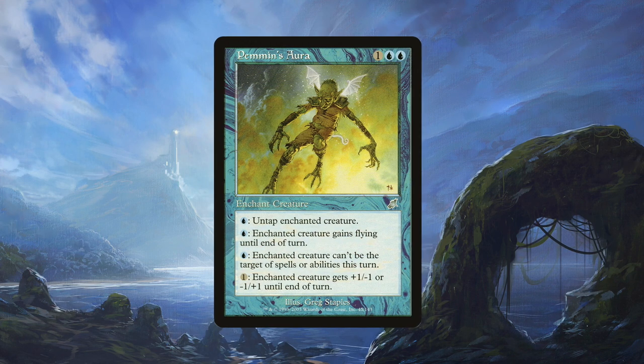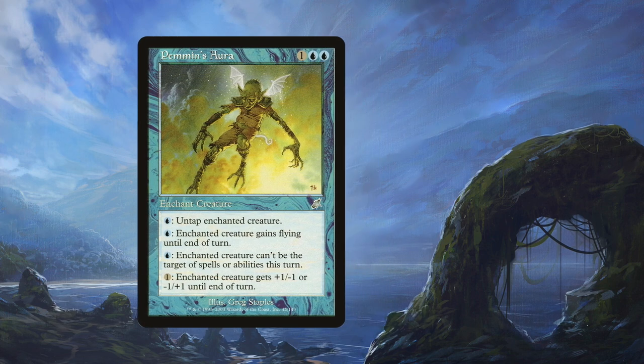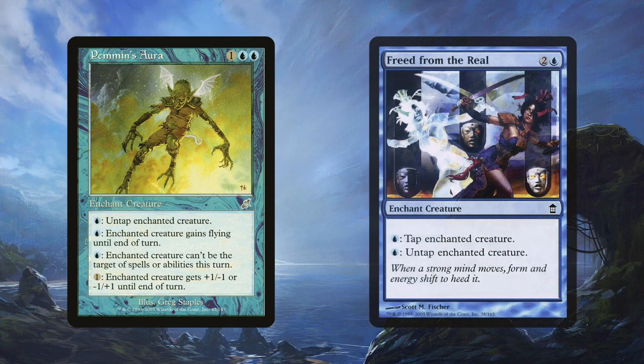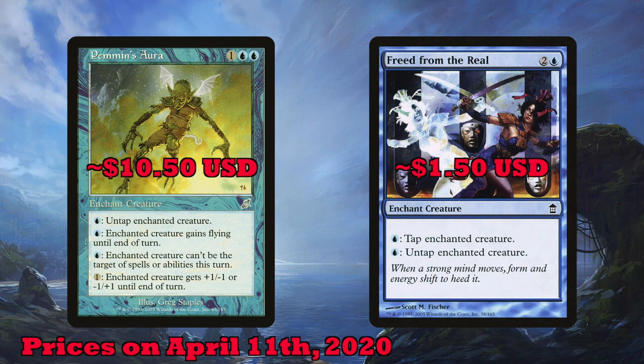Even though Pemmins' Aura did increase in price, you can do all of these combos with another aura enchantment, Freed from the Real. For 1 blue, you can tap or untap the enchanted creature. Keep that in mind if you want to do these combos but don't have the money.